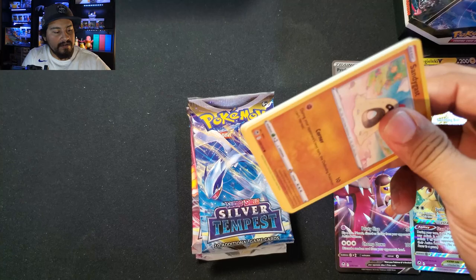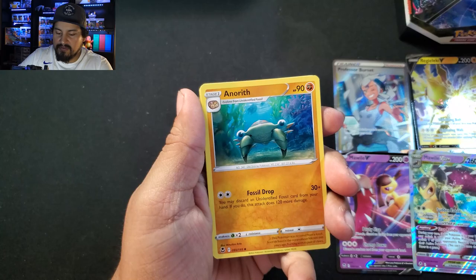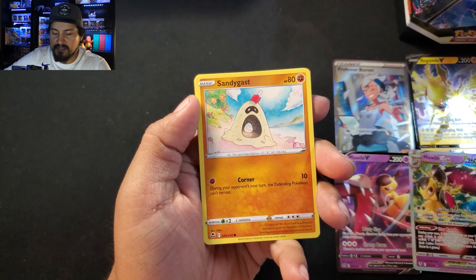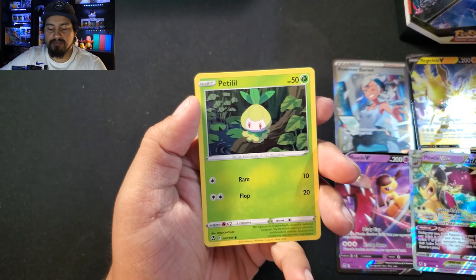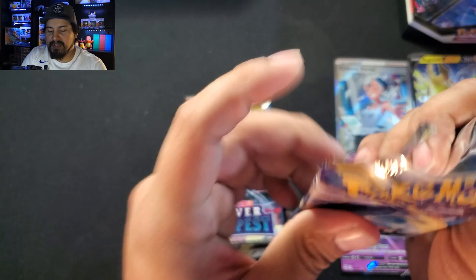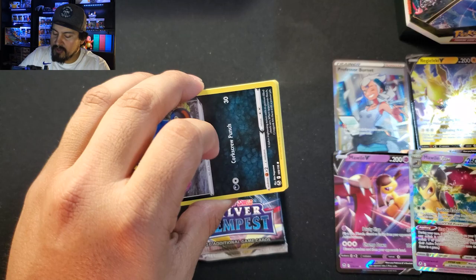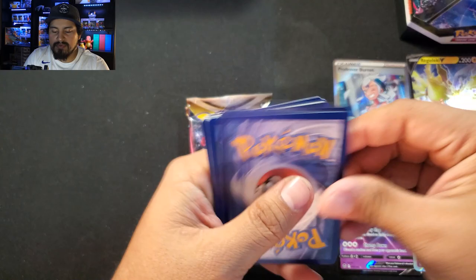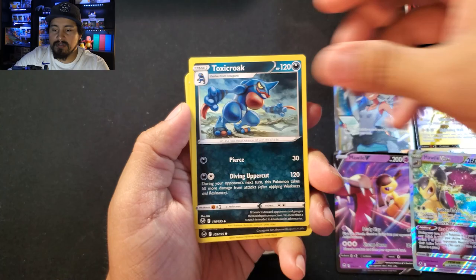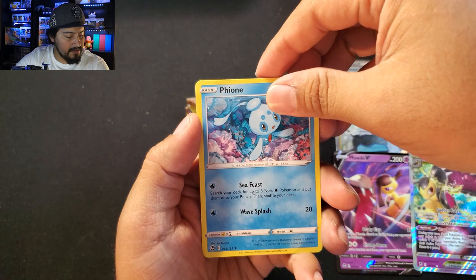White Border code card. We got Fire Energy, Anorith, Unidentified Fossil, Glalie, Sandygast, Relicanth, Hattena, Togedemaru. Zygarde is our rare, and just a regular reverse of Swablu. Second pack — not another Black Border. Only two Black Borders... wait, we got three Black Borders total. Starting with Psychic: Raichu, Ferathorn, Toxicroak, Croagunk, Galvantula, Zubat, Elgyem, Foongus, Fionn again. And Unidentified Fossil.